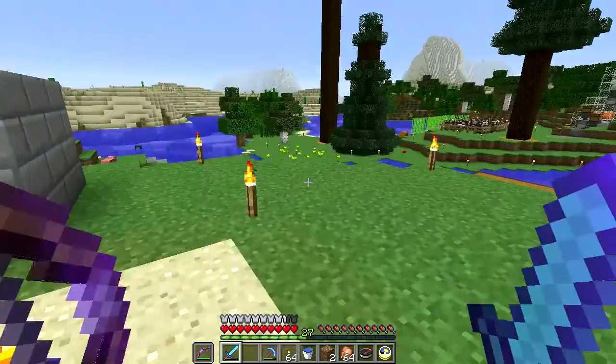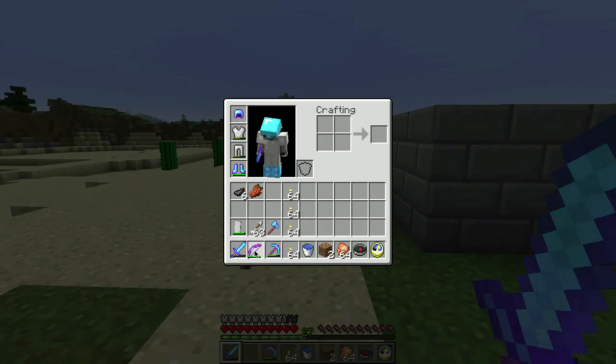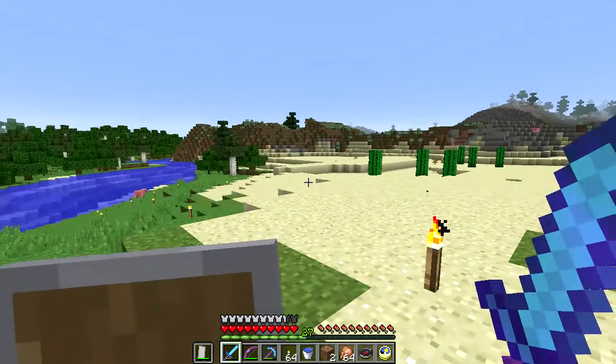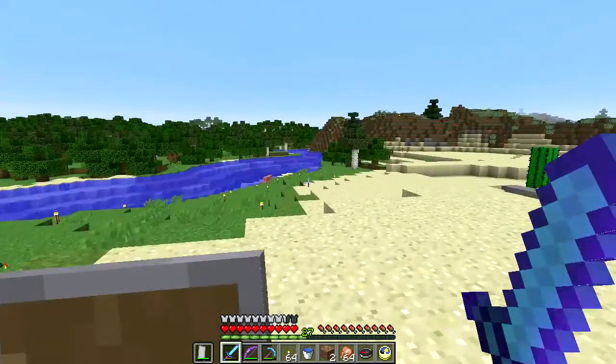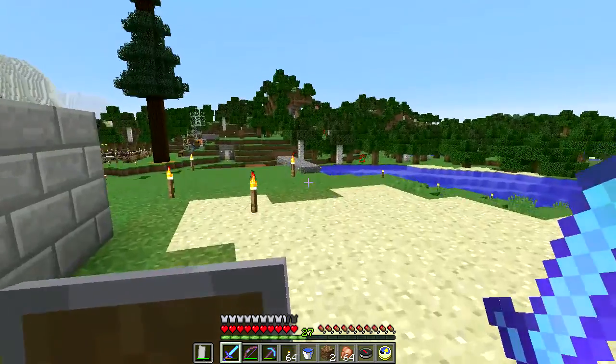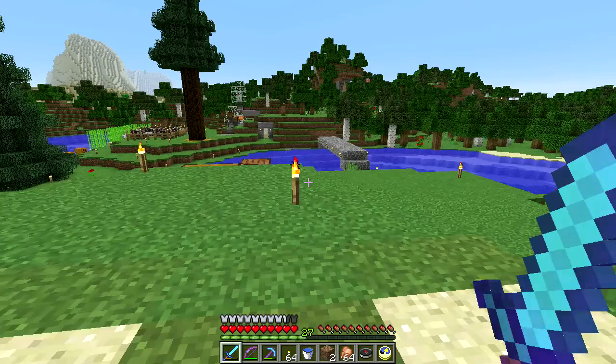There's not a quick way of equipping something into the shield slot — you have to actually come into the inventory to do it. As far as I can tell, I can't find a keyboard shortcut for that.